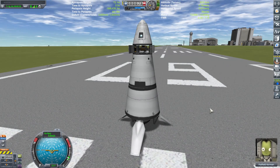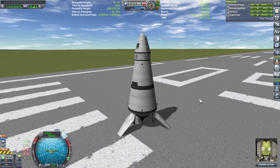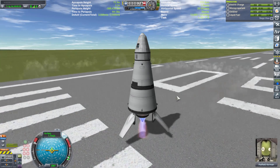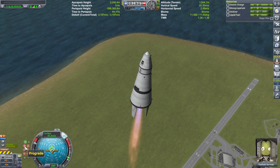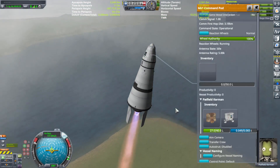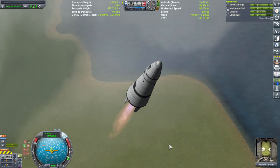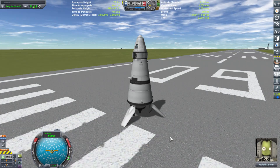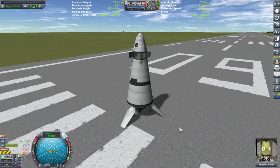Alright, here we go. Lock her up, let's do this. Not too sure when to start my gravity turn — maybe about 80 meters per second. In 3, 2, 1. The reaction wheel inside the Mark 1 command pod is just enough to help control it at low speeds. The gravity turn was happening too quickly, so I tried to fix it. In 3, 2, 1.